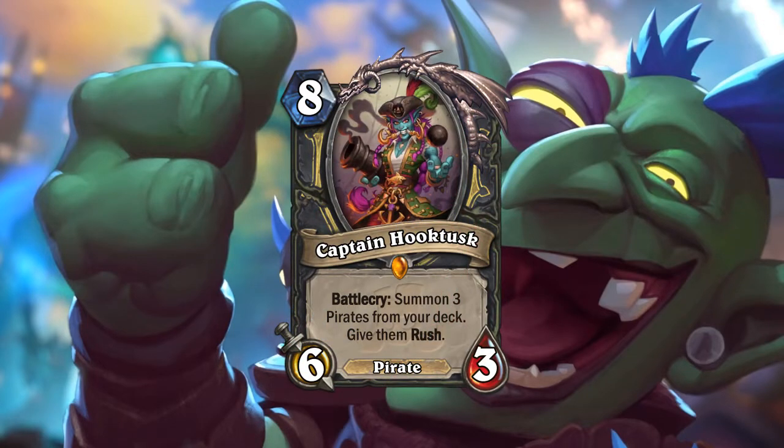The legendary is Captain Hooktusk — eight mana 6/3, Battlecry: summon three pirates from your deck, give them Rush. The stats are horrible, but it matters if you summon beefy guys. I see two main problems: you can't rely on playing just big pirates, it's very slow, and at that point you may not have enough pirates left in your deck. Also, the most powerful pirates historically were the cheaper ones — you kind of want higher-cost pirates for this. Don't just play big pirates — you'll get crushed.